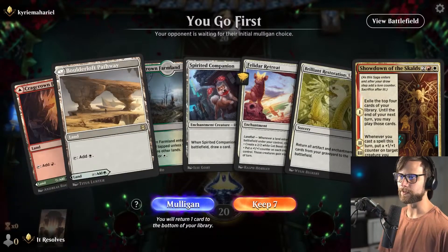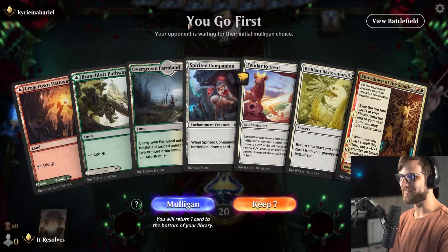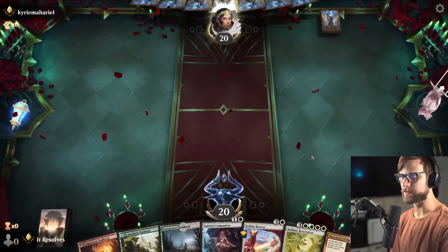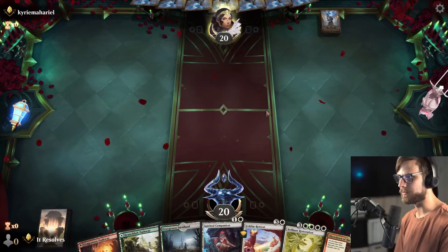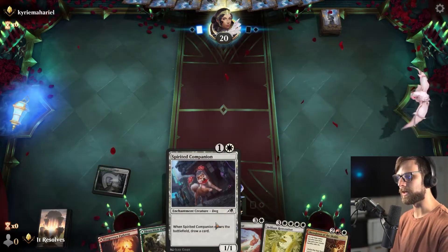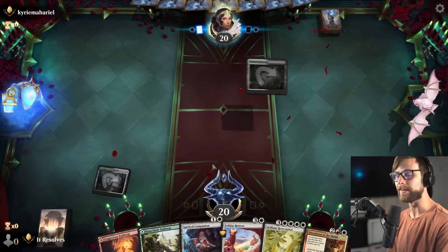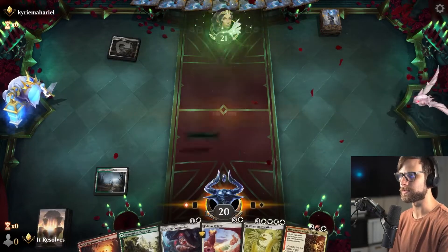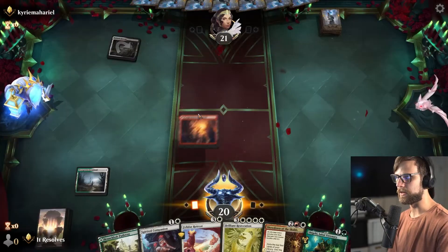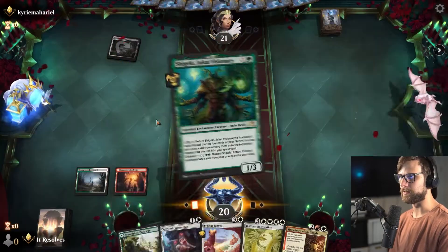We gotta hope for a little bit better this time. I do like this hand — we've got Spirited Companion and then some good turn fours. It's a little underwhelming, but I think it'll be okay. We don't have a turn one play in the deck, so we start on turn two. Actually, Shigeki is probably the better play here — just giving ourselves the lands and setting ourselves up for the Restoration is a million times better than anything else.